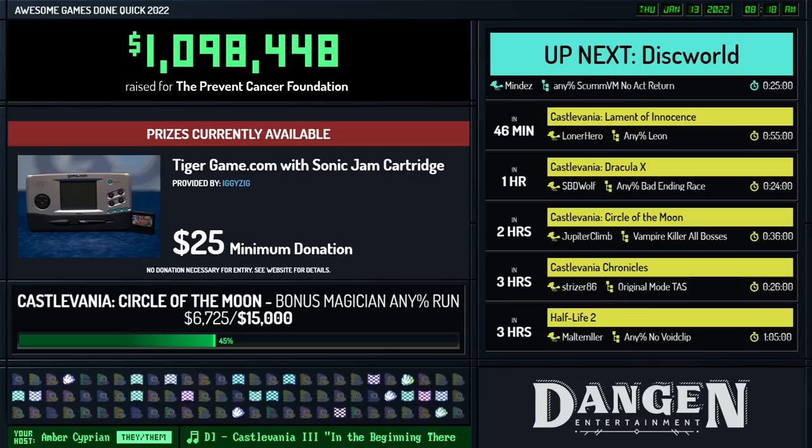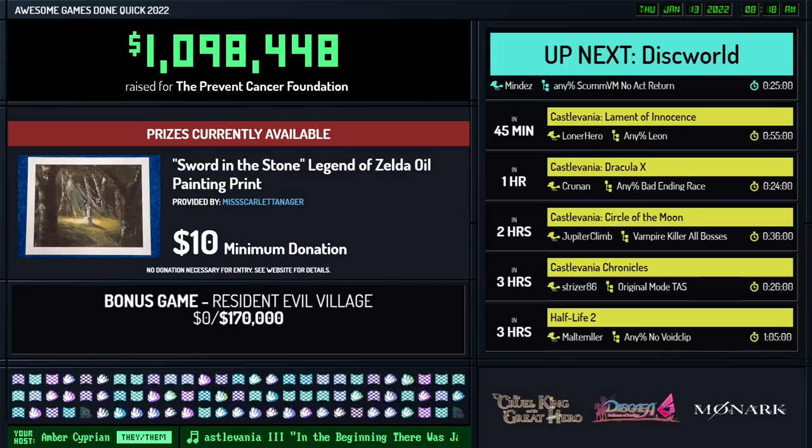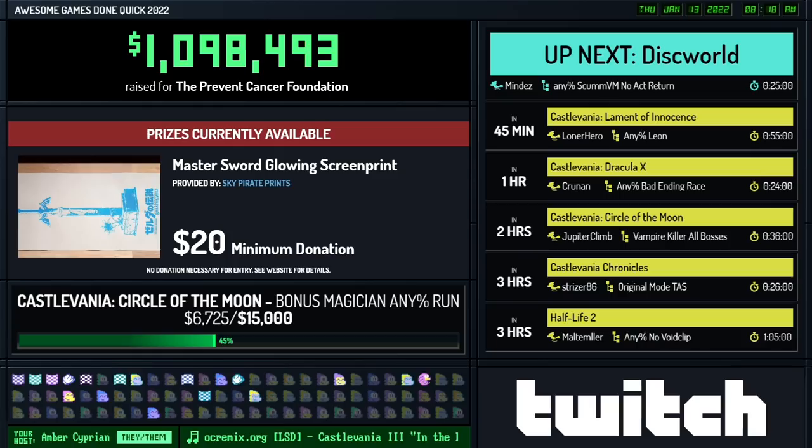Thank you so much Bullets for that adorable game and that adorable narwhal avatar — what a beautiful work of art! Let's check in on the Disc World incentive: $250 from Bony saying 'In honor of Terry Pratchett,' going to the Disc World incentive. We're at $5,800 of the $10,000 needed to give the dog a bone. That incentive closes at the end of Disc World, so you're running out of time!